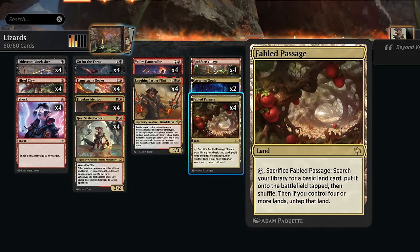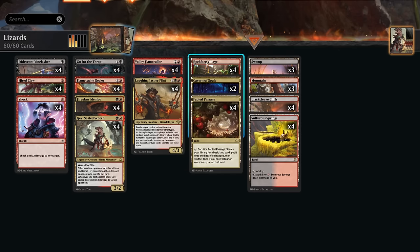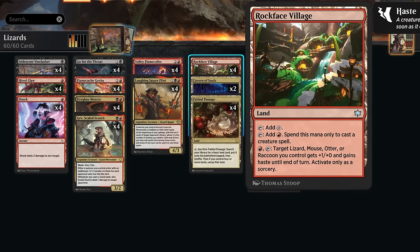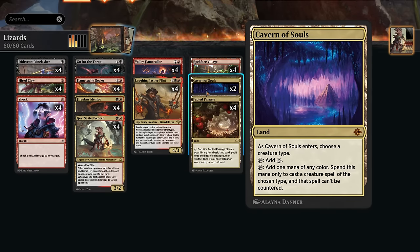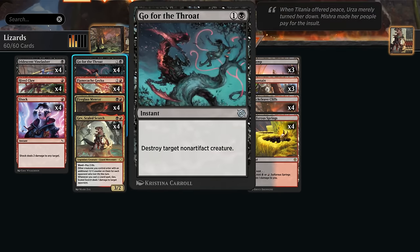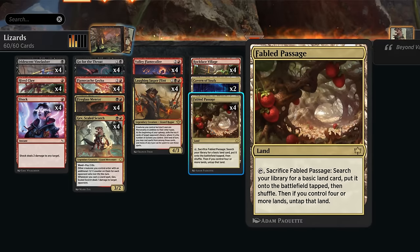Our mana base also gets to include four copies of Fabled Passage, which got reprinted in Bloomboro — a great way to enable Landfall twice if we have a Vine Lasher on the battlefield. We also have four copies of Rockface Village, which can only make red mana to cast creature spells, but we can also use it to give our lizards one extra power and haste until end of turn. And a Cavern of Souls naming Lizard to make them uncounterable can also come up, though we have to be careful not to include too many, since we still need red mana for Shock or black mana for Go for the Throat. We round out the mana base with Sulphur Springs, Blackleaf Cliffs, and a couple basics we can search up with Fabled Passage.